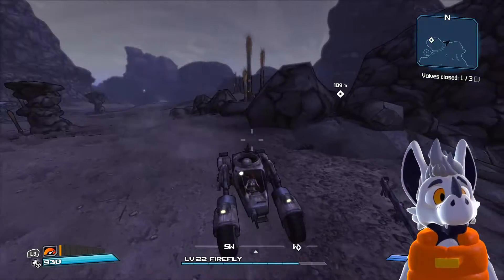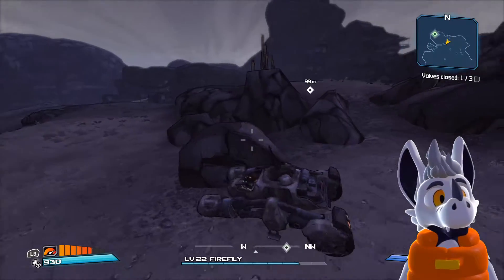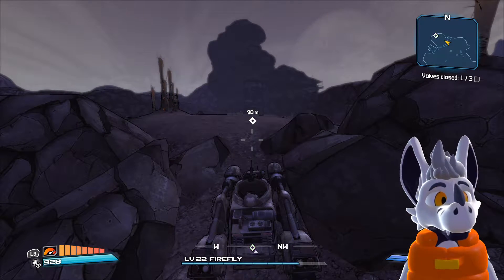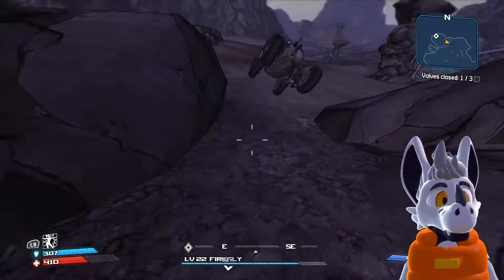Oh, that is the edge of the map. I should not go off that ledge. Can I bring my thing in here? Okay, maybe I can't — there's an invisible wall. Gotcha. Yeet, see you.